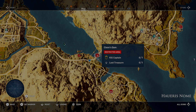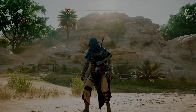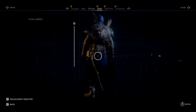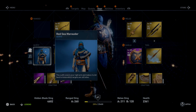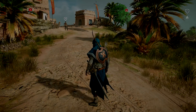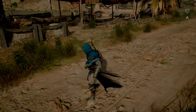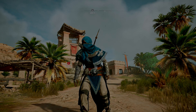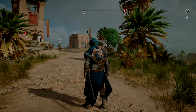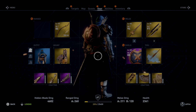Hello guys, CoxtrudeGammer here with another Origins video. In this area we are wearing one of our blue outfits. I don't believe I have made a video on this one — we got this blue one, a Persian blue one, a Roman blue one. I don't think I've made a video on this one; it looks pretty dope. We've got our Final Fantasy sword.